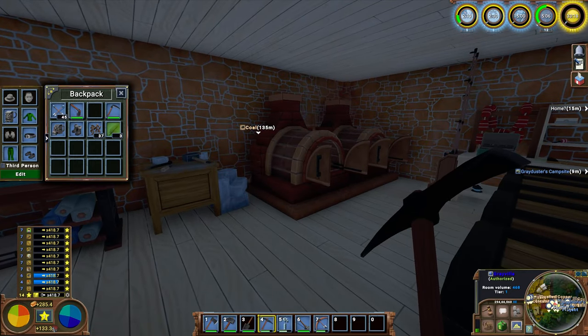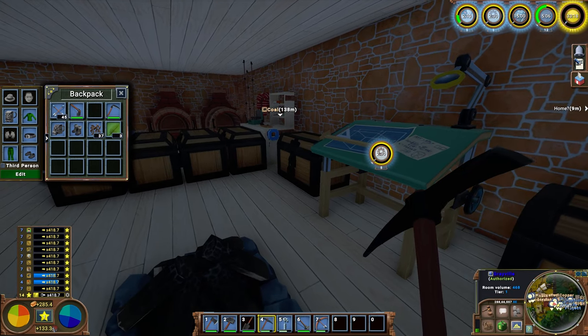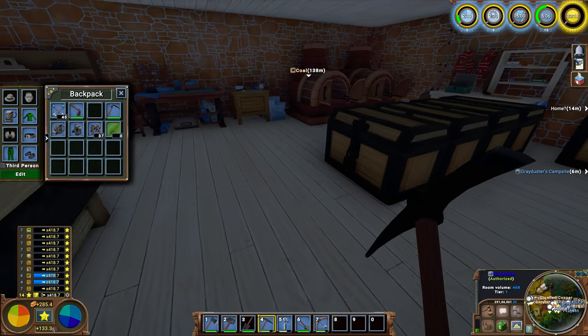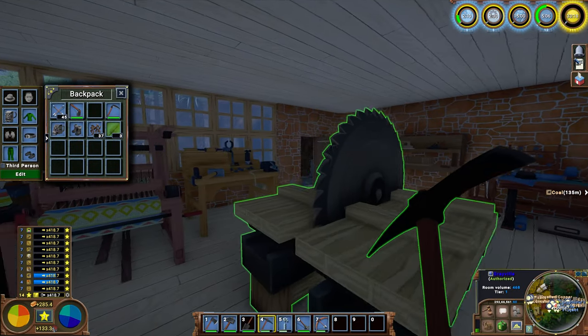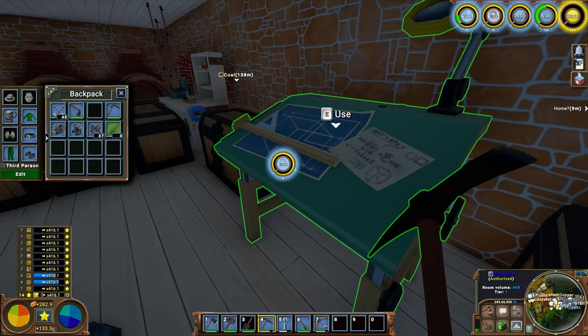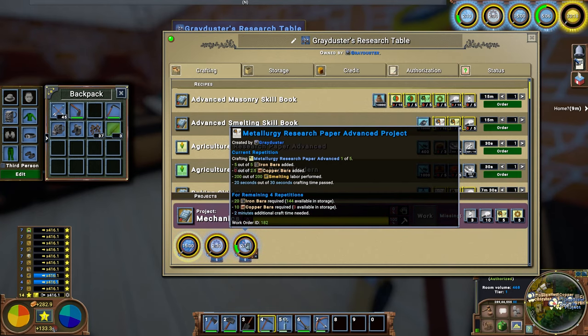With all of our advanced upgrades to level three, we can't get to level four yet. Level four requires a new skill called mechanics. If you've already done mechanics on a server, you know exactly what this entails - for those who haven't yet, you're going to enjoy it. Most skills require just one or two tables - carpentry requires a carpentry bench and a sawmill; mason just has the masonry table. Mechanics has a lot more. Both mechanics and cooking require a tier two building, and one of the research papers in here requires copper, which we don't have yet.